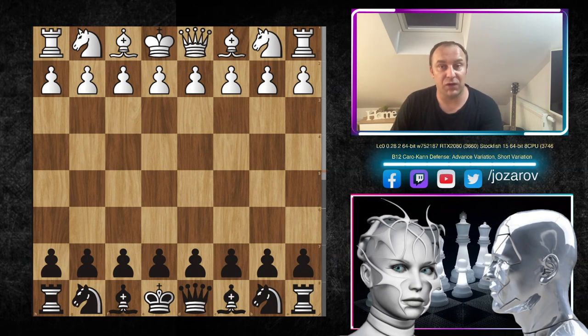Hello chess friends and welcome to your side of chess channel, and welcome back to our commented chess games played by computer series. In this series we're covering some great games played by top engines like AlphaZero, Leela Zero, Dragon engine, and many more. Today I've prepared a really beautiful game played between Leela C0 and Stockfish 15.